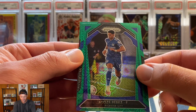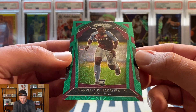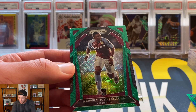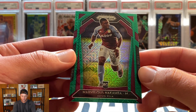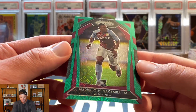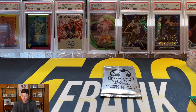You want one of the bigger teams like Chelsea, Man City. Let's see — that one is for Leicester, a Yosef Perez, and our last shot... that is Marvelous Nakamba, for Aston Villa. So didn't really get any of the big clubs — Crystal Palace, Leicester, and Aston Villa. You want Arsenal, Man City, Chelsea. The green mojos are not numbered — very cool looking cards — but probably didn't do so great on that pack.